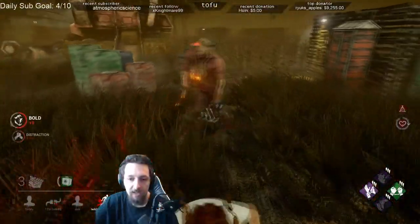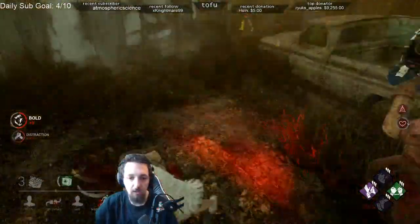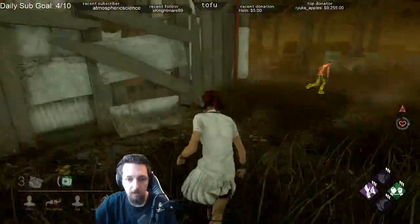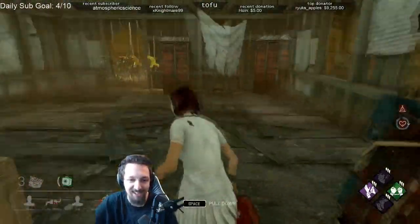I'll slow one down for you so you can see it better. It's usually good to throw in a fake in the opposite direction beforehand, or I've even seen some people that do a smaller spin before a bigger spin. Either way, it's a pretty fun thing to do, but do not rely on this to juke. It 100% relies on killer misplays, whereas looping tiles is completely safe and under your control.